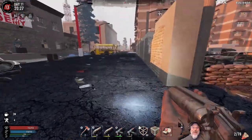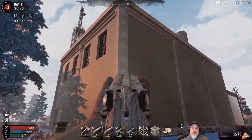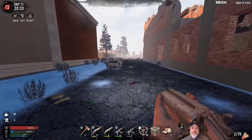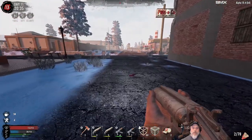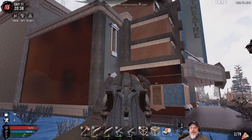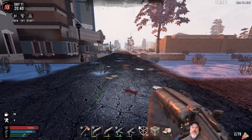Okay, screw it - let's just go. We're going to be a couple slots over-encumbered, but having that jacket that gives us 10% run speed will compensate for that to some extent. There's a big old building here - oh yeah, that's the movie theater! That POI is awesome. We went through that in the wasteland series and it is a really neat POI, probably one of the coolest I've actually seen in this game.